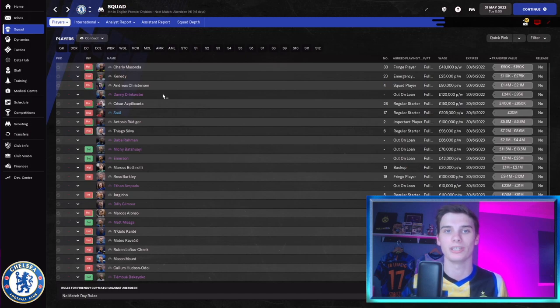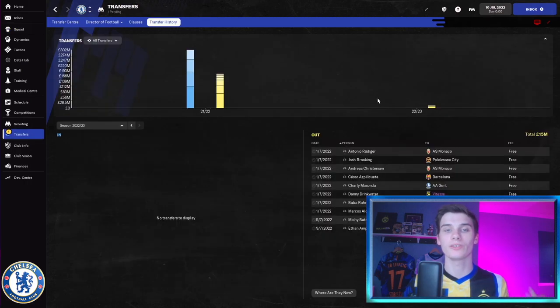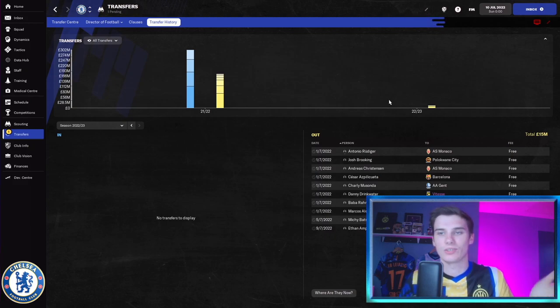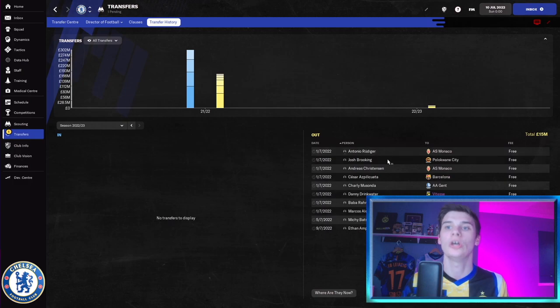With all that done, we're ready to take over and start bringing in signings that Todd Boehly's Chelsea have been linked to. Starting with the sales: Baba Rahman has left to join Boca for £2.1 million, Alonso leaves to join Frankfurt for £8 million — though it looks like he might go to Barcelona in real life — and similarly to real life, Batshuayi has left for about £5 million to Krasnodar in Russia. We've also made a lot more in hidden player sales.